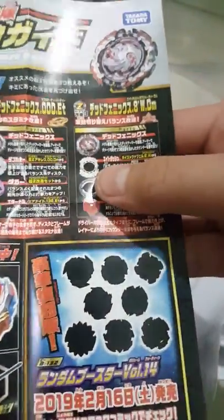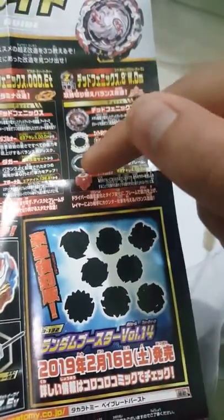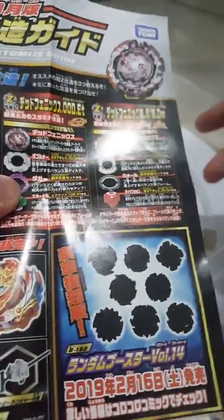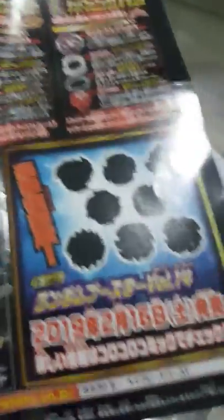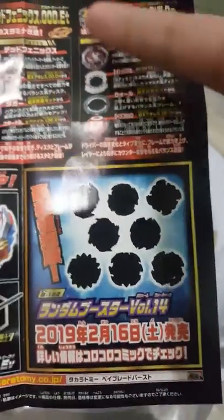The balance bey for Dead Phoenix: you use 8 Dash as a disc, from your Geist Fafnir. After that, you use the Wall frame — Wall you get from the Chosimusa Customized Set. And the Dimension Driver, as I've shown you before, you can get from Chosimusa Achilles.